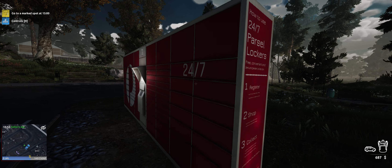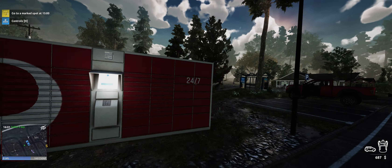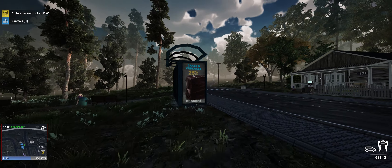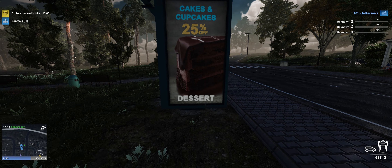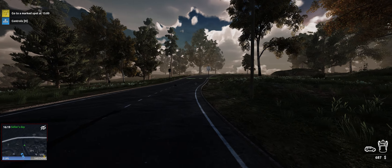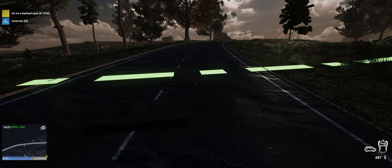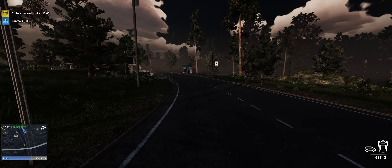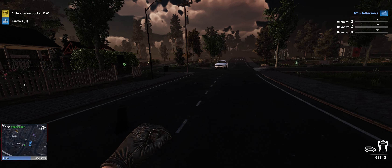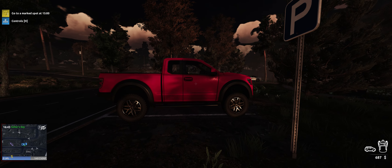Oh look, parcel lockers. Interesting. Parcel locker - I can use it and it's got a code. Enter your delivery code. That's kind of cool, that you can get deliveries. It's a bit like in the first game where you've got a boundary of the map of the area, and if you drive your car out of this area you have the option to teleport. I do wish it was a seamless world that you could just drive around, but I suppose this is probably a lower budget game.